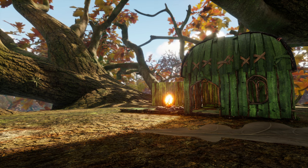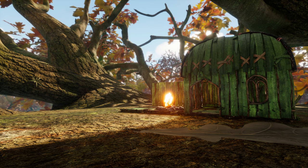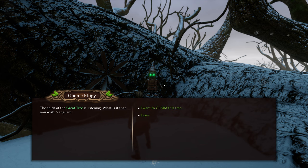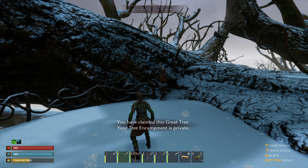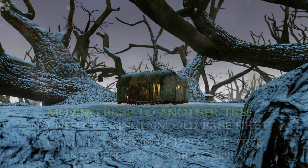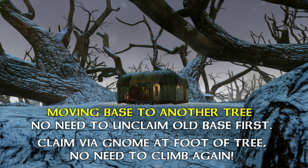You can move your base — now this is really cool. Let's say your first base is in the starter area. Now you explore other parts of the map and the path home might be getting long. But moving a home is always a hassle, right? Not when it comes to great trees in Smallland. Simply talk to the gnome at the new tree location and claim it as a base. Voila, your base and all your possessions are now moved. Currently there is also no need to unclaim the old tree first, and you also don't have to climb the new tree — you can claim it from the gnome at the foot of the tree.